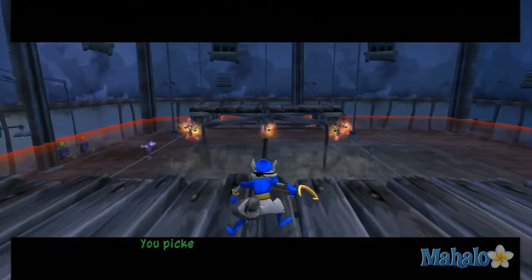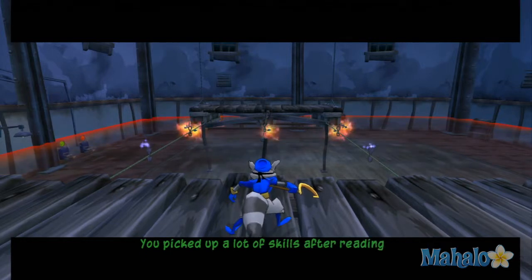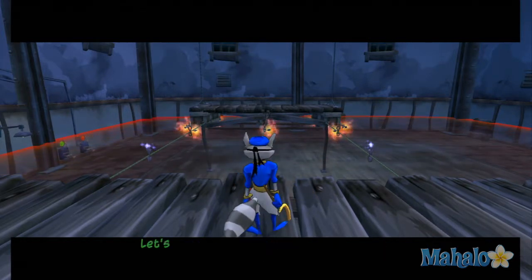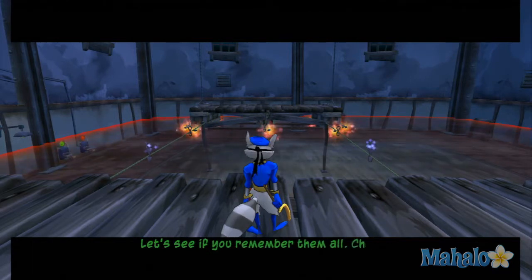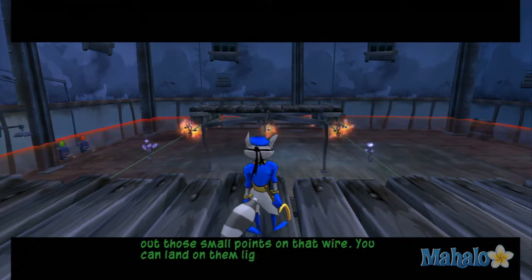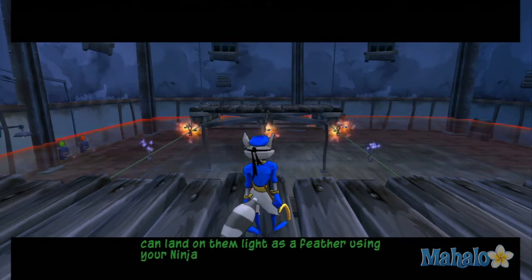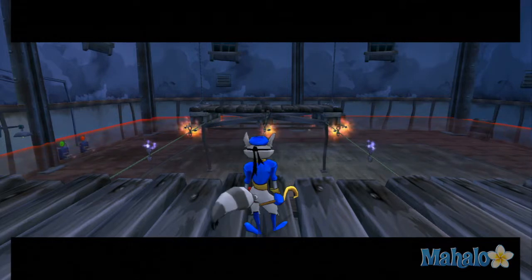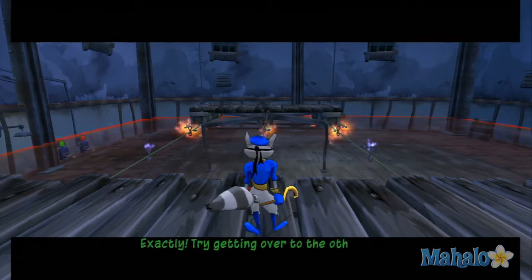You picked up a lot of skills after reading the Fabius Raccoonus — heck of a page-turner, that book. Let's see if you remember them all. Check out those small points on that wire — you can land on them light as a feather using your ninja spire jump. I just jump and hit the circle button. Exactly. Try getting over to the other platform.